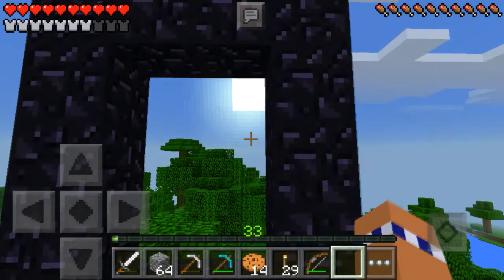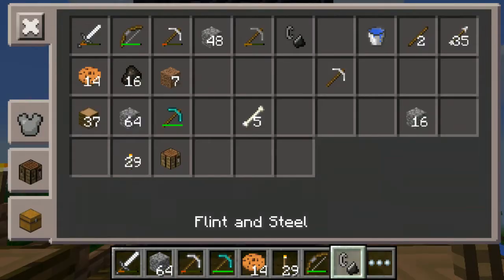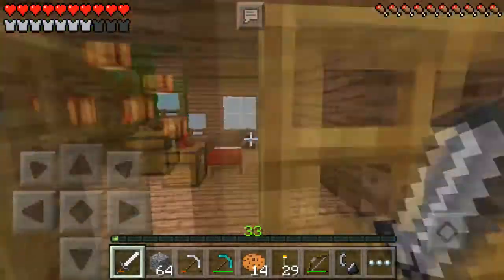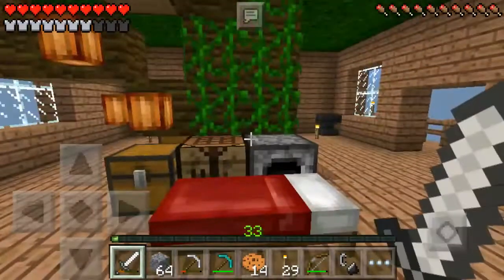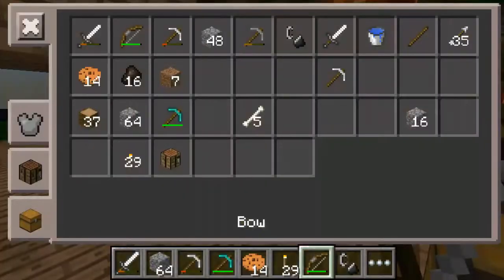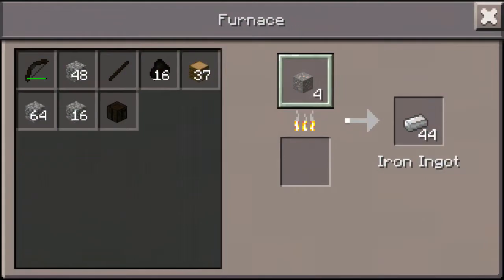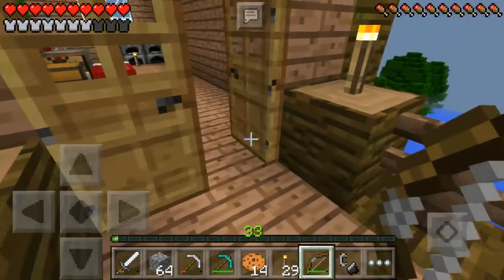We've built ourselves a nether portal and it's about to be nighttime, but that's all right because we're heading into the nether anyway. I need a new sword because this one's about to die on me. The iron is smelting — we'll pick it up once we return home. We have our bow and 35 arrows; I'm going to bring 50. Half our arrows on us, and let's go into the nether.